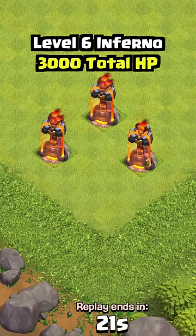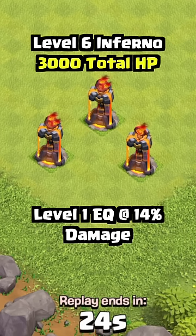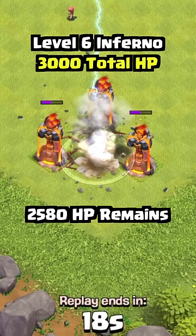Let's use these level 6 Inferno Towers with 3000 HP at Town Hall 12 as an example. If we only use level 9 Lightning spells, it will require 6 Lightnings to destroy them. A level 1 Earthquake does 14% damage to the Towers initially, resulting in 2580 HP remaining, which still requires 5 Lightning spells to destroy — essentially meaning you still need 6 spells.